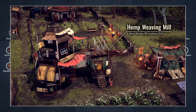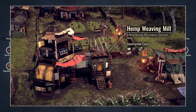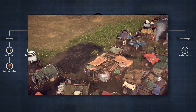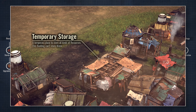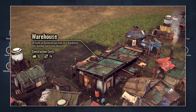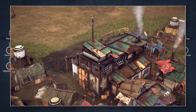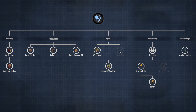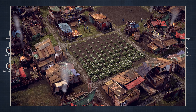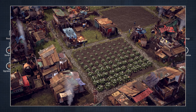Next up on the list is the hemp weaving mill, a building that produces cloth from hemp. That's pretty useful. The standard warehouse can now be upgraded twice to increase its overall storage space. We also got something new to speed up our settlers' travel time even further: paved roads, an upgrade for basic dirt roads.